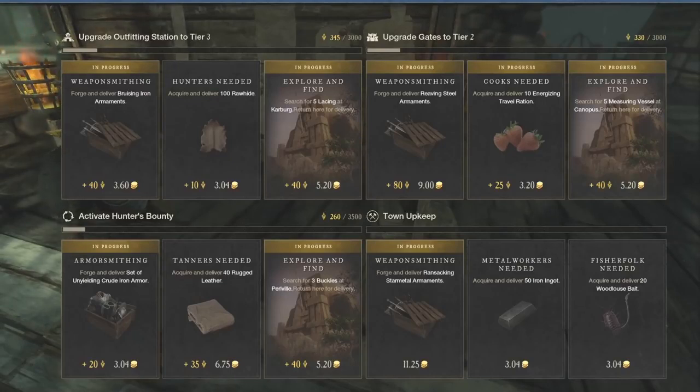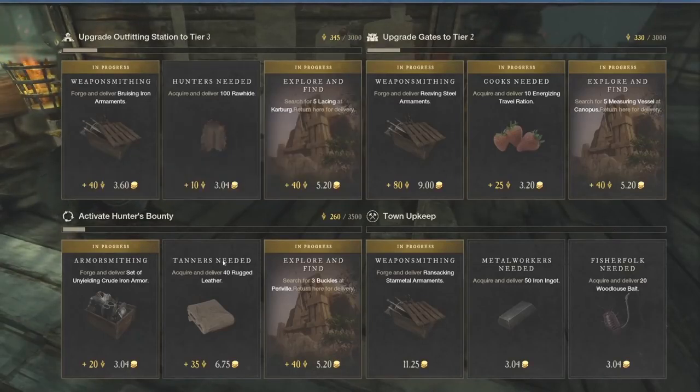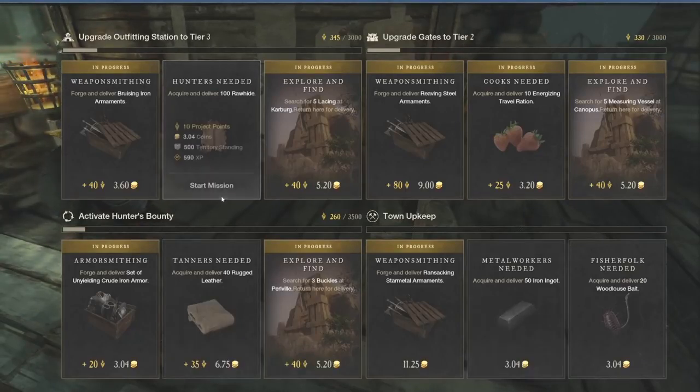When you're trying to gain that XP, you're going to go to the town board or town project and see all these town projects. You're going to see a lot of different opportunities to gain experience — whether it's 100 rawhide, 40 rugged leather, 50 iron ingots — a ton of different things, whether it's refining or gathering based.